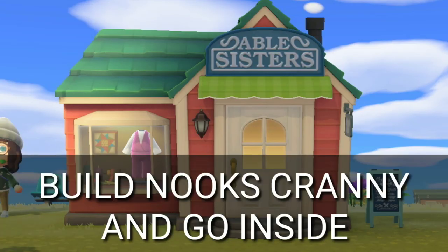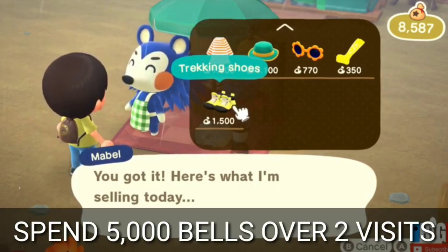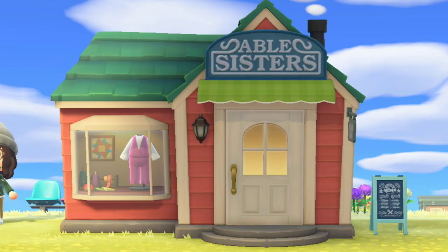Next is the Able Sisters shop. Once you've built Nook's Cranny, you'll find the Nooklings inside talking to Mabel, and she'll start becoming a regular visitor to the island where she'll be in the plaza outside Resident Services selling her clothing items. Once you've spent at least 5,000 bells on her clothing items over the course of her visiting twice, she'll tell you that she's opening a store soon on the island. Then you can place down a plot anywhere on the island for her to set up the shop, and it'll be open the next day.